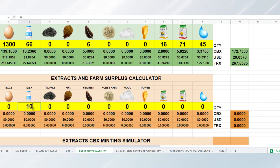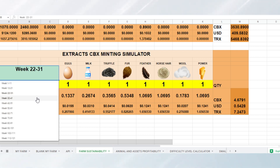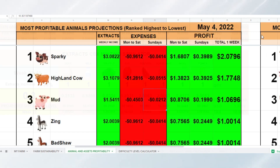Below that is similar to the farm stockpile, but here you can actually simulate the quantities of different extracts and farm surplus. Further below is the Mint Conversion Simulator, so that you will know how many extracts are needed to get 1 CBX. This is useful especially if the difficulty level is way below 1, or if you want to simulate how much your accumulated extracts will be worth at difficulty levels like 0.6, 0.5, or 0.4, and compare it to current market prices.